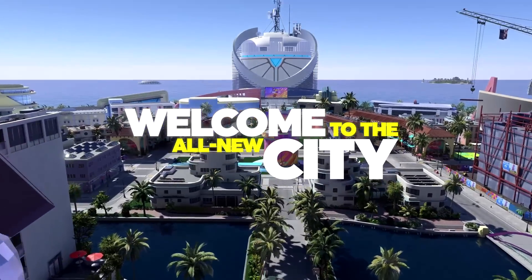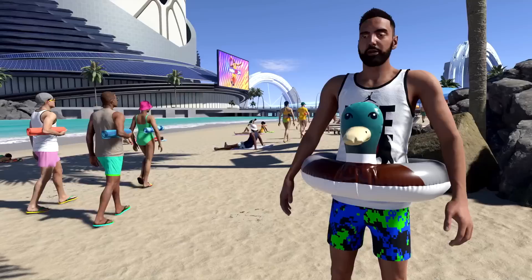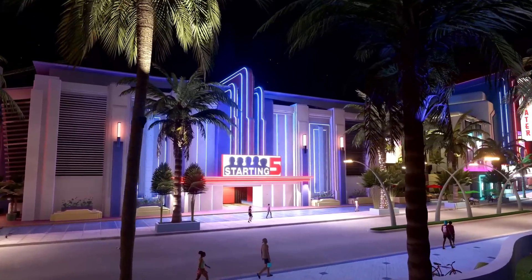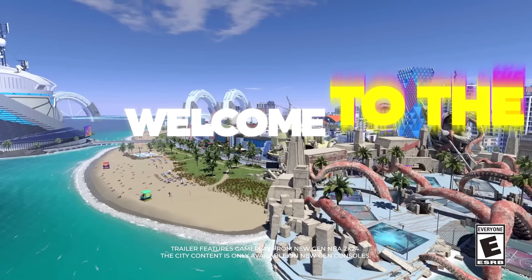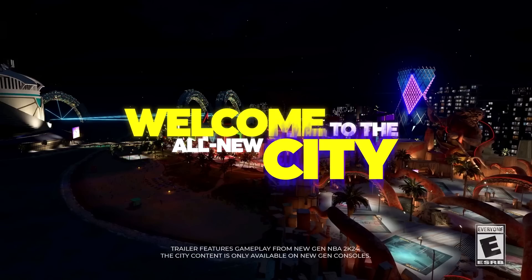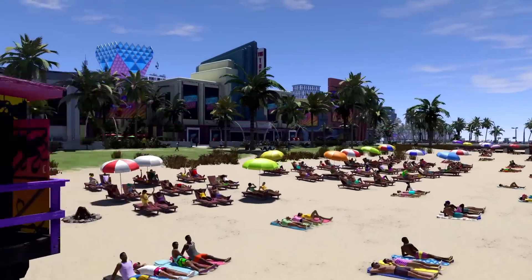Drop a like on the video — let's try to get this to a thousand likes. 2K24 is looking pretty good; all we need is some good gameplay. They heard us with the parks — they added palm trees, made it nighttime sometimes, and it looks beautiful. The first thing I noticed in the trailer is they showed three versions of the parks: during the day, during the afternoon when it's turning night, and when it gets pitch black. The park looks fire at night.